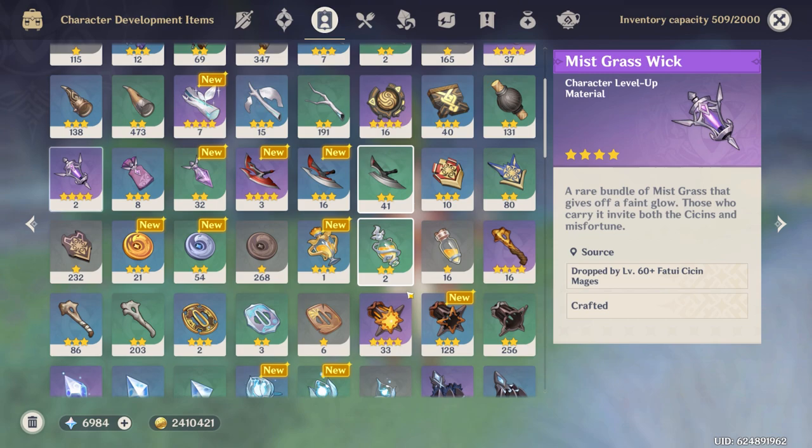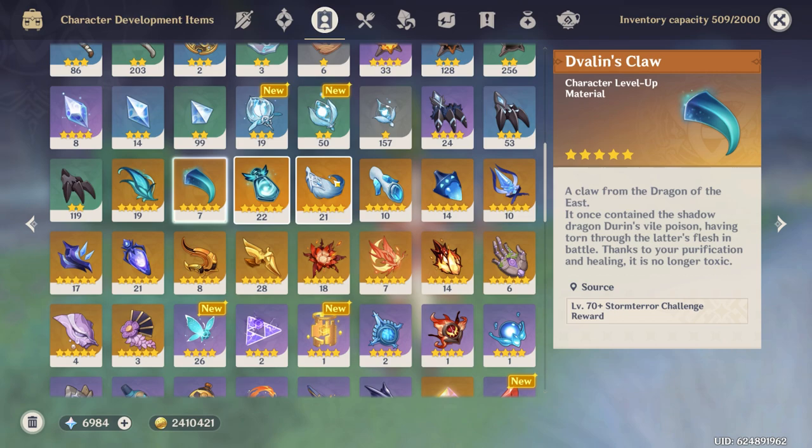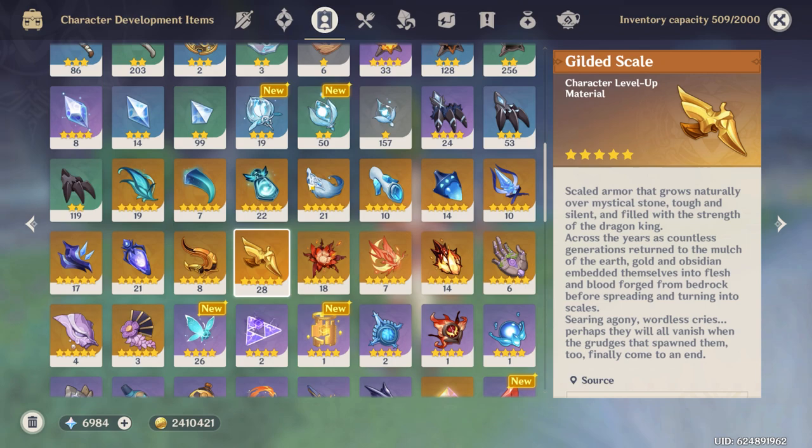I don't go out of my way to grind most of these materials. For boss materials, I do my weekly bosses — I only do three of them a week because it saves resin. I don't need a lot from the weekly bosses; for example, I already have my Ayaka at max 10-10-10 and Yoimiya also at 10-10, so I don't really want to grind those mats for anybody else. I think that's about it for this section.